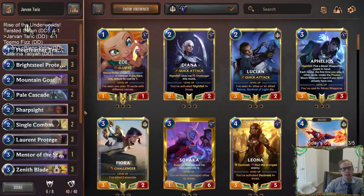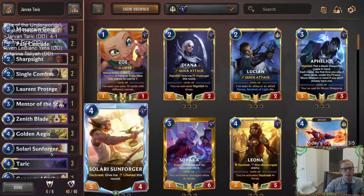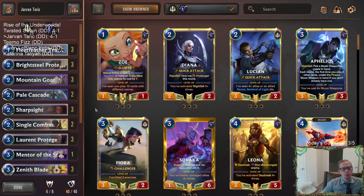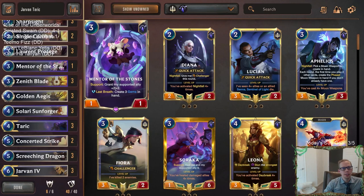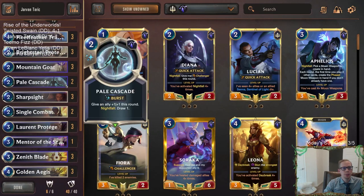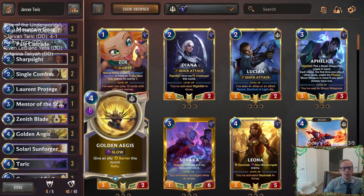I got pretty punished for attacking with the Mountain Goat on round 2 - I had to play the Mentor of Stones and just enabled the Pike spell. The Pike spell really turned that around though. But we'll take a 4 and 1 - 4 and 1 is awesome. I really liked how this deck felt. Taric felt really good - Taric was just consistently winning a lot of games. I kind of want to get rid of Mentor. I could see playing the third Pale Cascade instead of Mentor of the Stones, because of how good Pale Cascade is with Taric and the ability to draw multiple cards. Golden Ages was awesome.